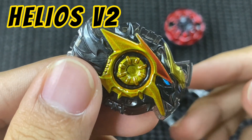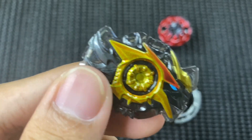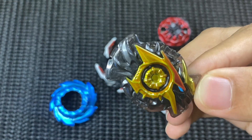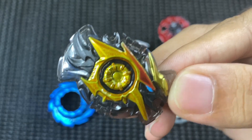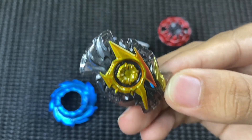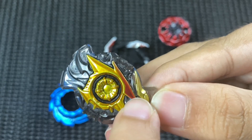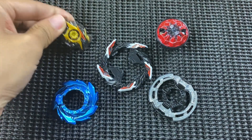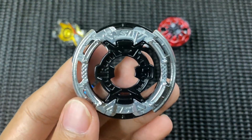Seterusnya kita pergi kepada sparking chip iaitu Helios Version 2. Macam saya kata, Helios dengan Hyperion Version 2 memang susah nak dapat - hanya boleh dapatkan dekat DX set untuk Hyperion Burn dengan Helios Volcano. Memang sangat cantik, hitam dan gold. Part lain sepatutnya ada sticker dekat sini tapi tak ada, hanya letak dekat satu tempat sahaja - tapi masih lagi cantik.